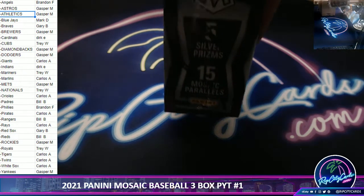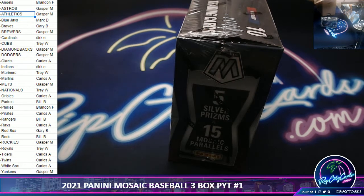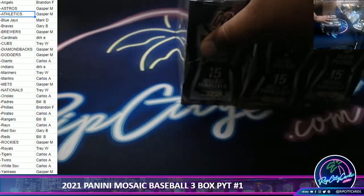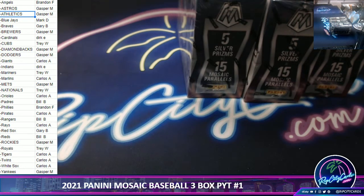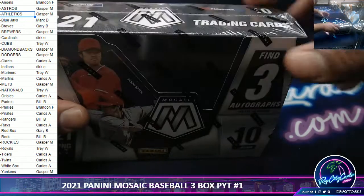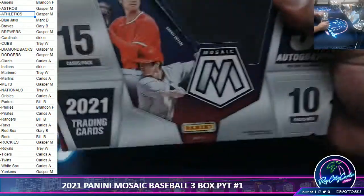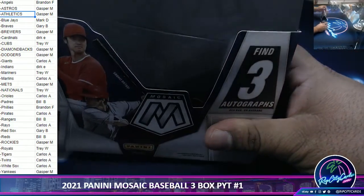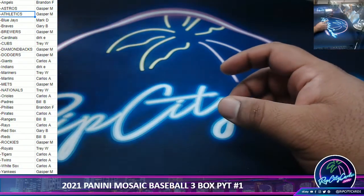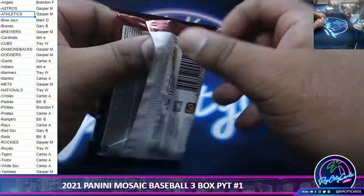All right. So I'm going to mix it up and get a box from the top. I can get one from the bottom here, and get this one here from the top. So the PYTs are coming from the sealed box. The giveaway boxes are loose boxes that I have. And that is that. All right, here we go. Take a look, everyone.